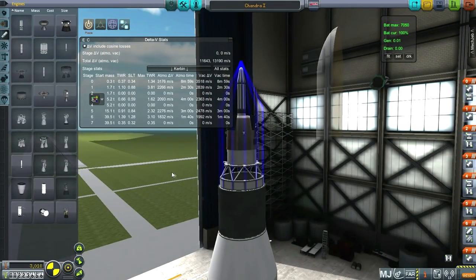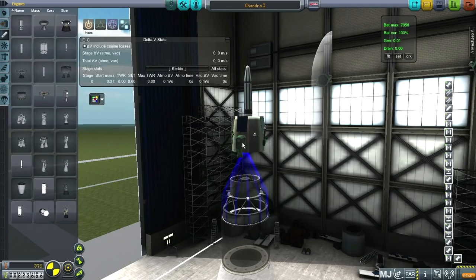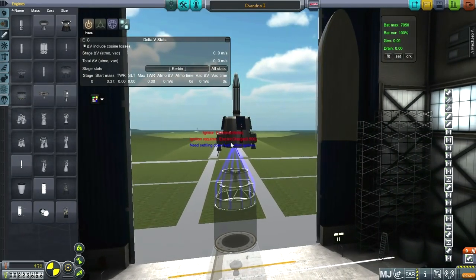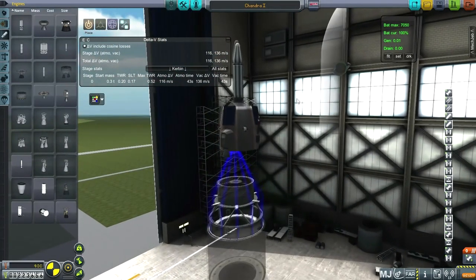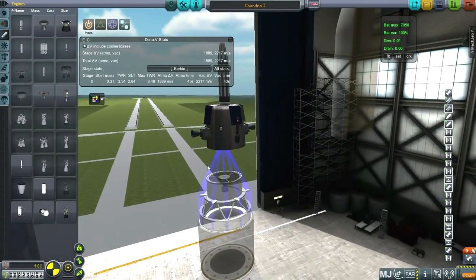We've got oodles of Delta-V here. I was planning on using the LR-101 verniers, but the weird thing about them — let me show you rather than tell you. I add them on and check what fuel they use: kerosene and liquid oxygen. So I remove all tanks and set kerosene and liquid oxygen — but I only get 136 meters per second of Delta-V. That's not right. If I side-mount them I get 2,217, which is more like what I'd expect.